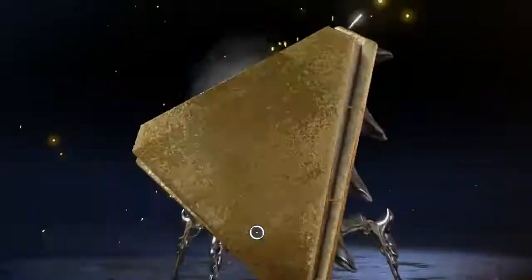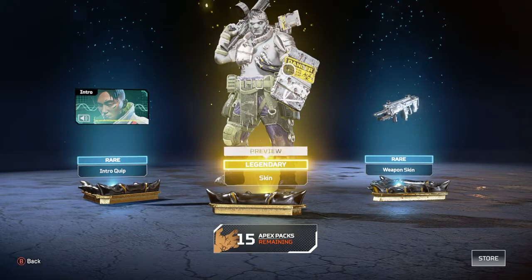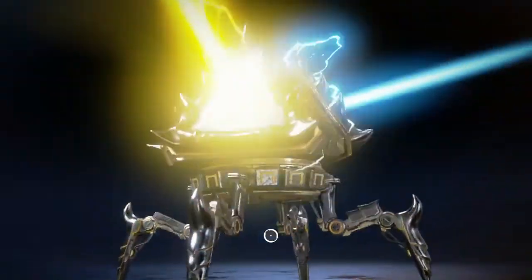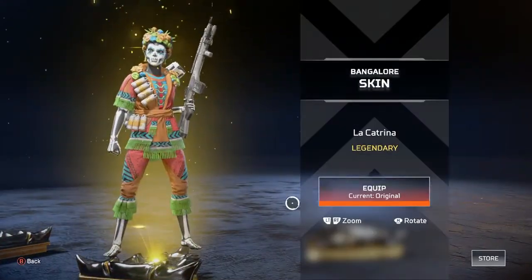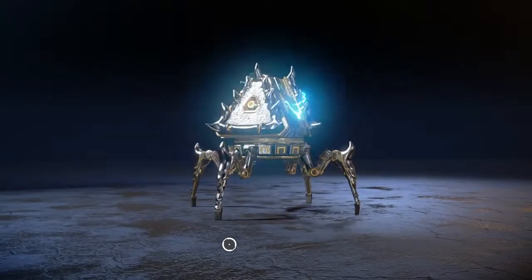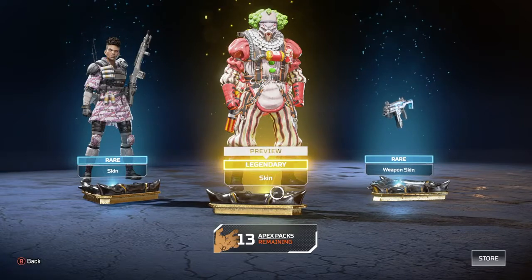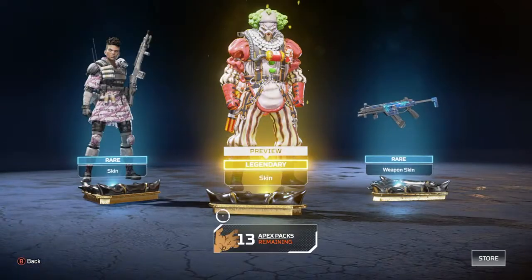I'm looking for a mean Gibraltar skin. Just like that we get the Gibraltar skin — but that's not the one I was talking about. It is cool though, this is the Halloween Fight or Fright joint, so we'll happily accept it. Next pack we get the Bangalore skin. I really don't play too much as Bangalore, but that might change with this skin — might be good to run in ranked. And there we go, my favorite skin in this collection: we finally get the Caustic. Caustic gameplay is coming really soon.